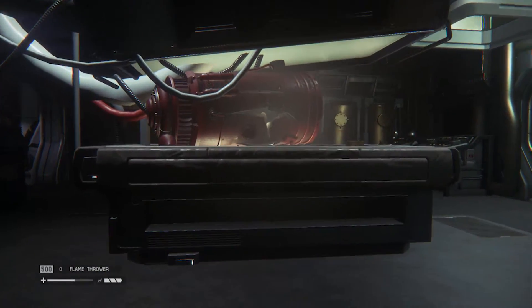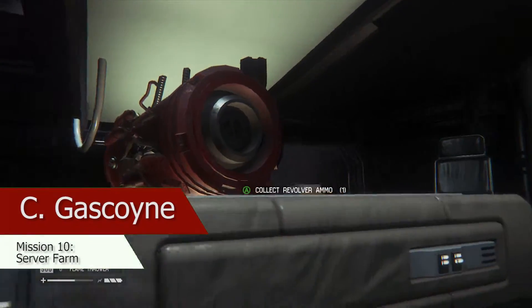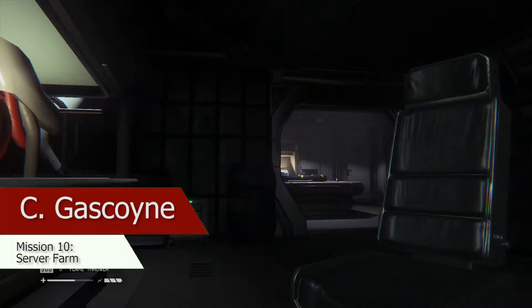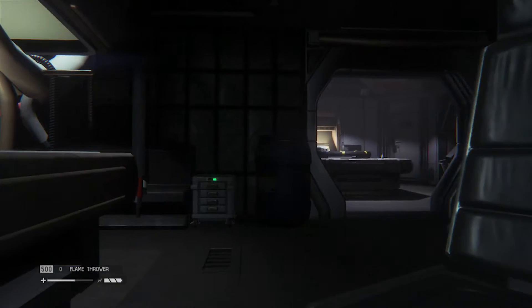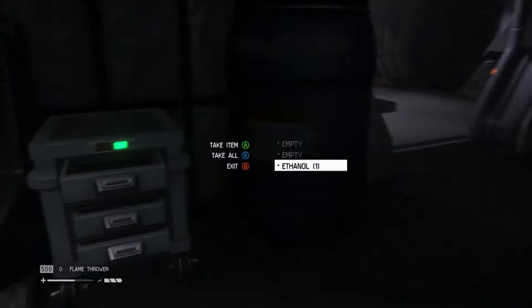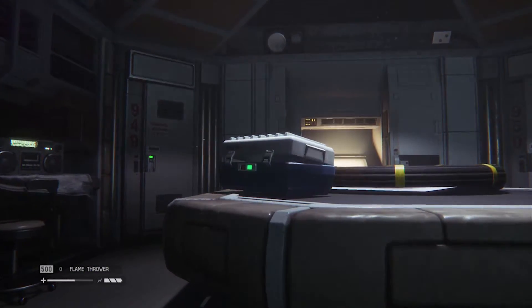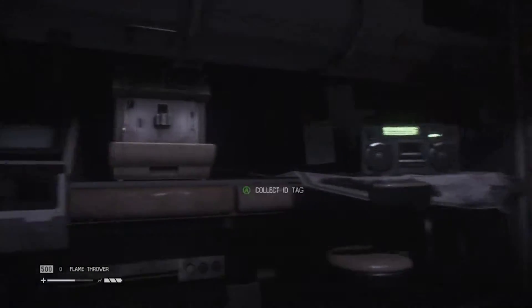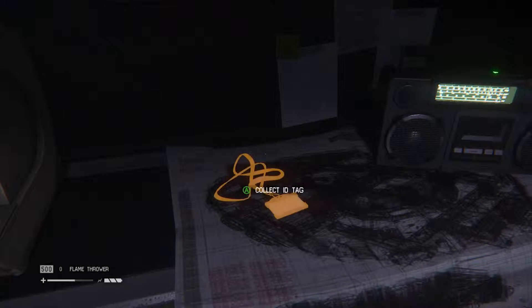I don't know how to pronounce his name — C. Gascone, C. Gascone, whatever. It's in the server farm, after you pick up Ricardo's lockdown codes. You basically just head into the server farm and you'll find it on a table right there by the radio, just past the large red whatever that was.